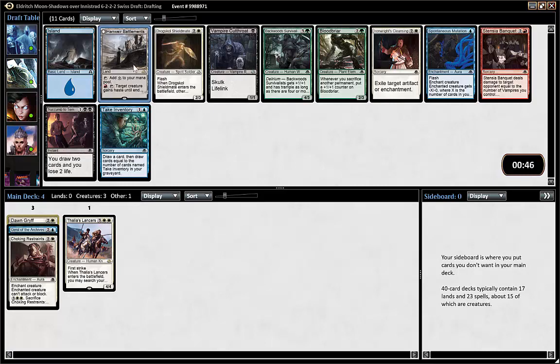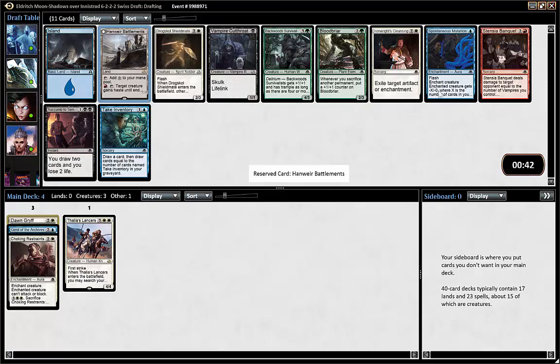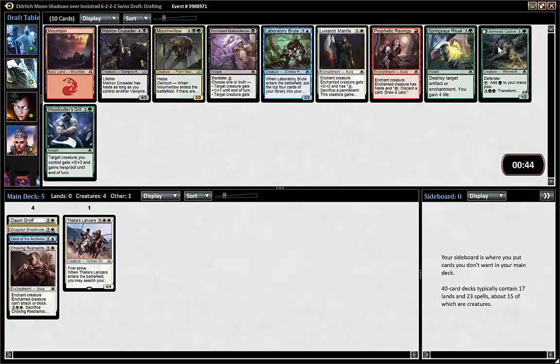Hanweir Battlements is something I could pick if I had the Garrison, but I don't. So Stonehill Shieldmate is a flash 2/3 spirit that also pumps my other creatures, so you can save someone in combat or something.